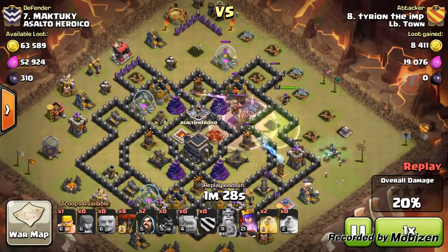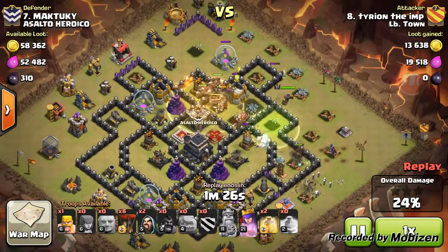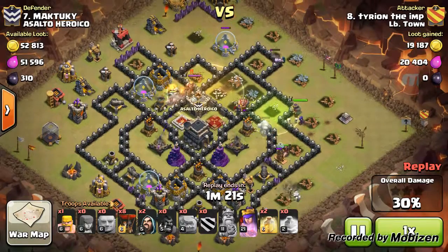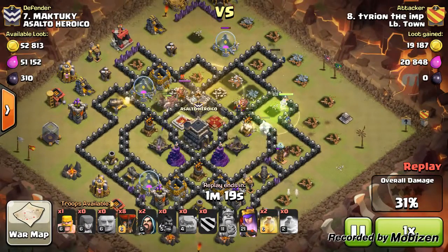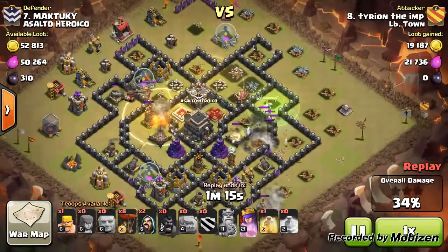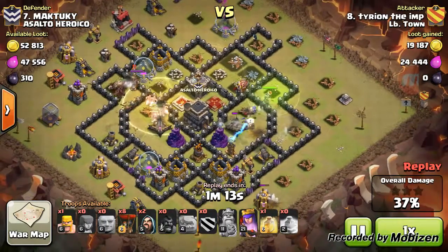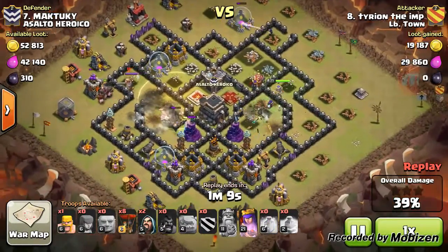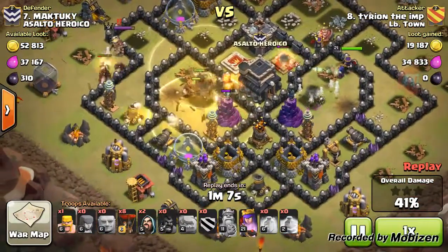These hogs are trying to take out all the defenses from the right of the base. I move my troops to the other side. Keep a drop of the bombs there, so I keep my two other spells.